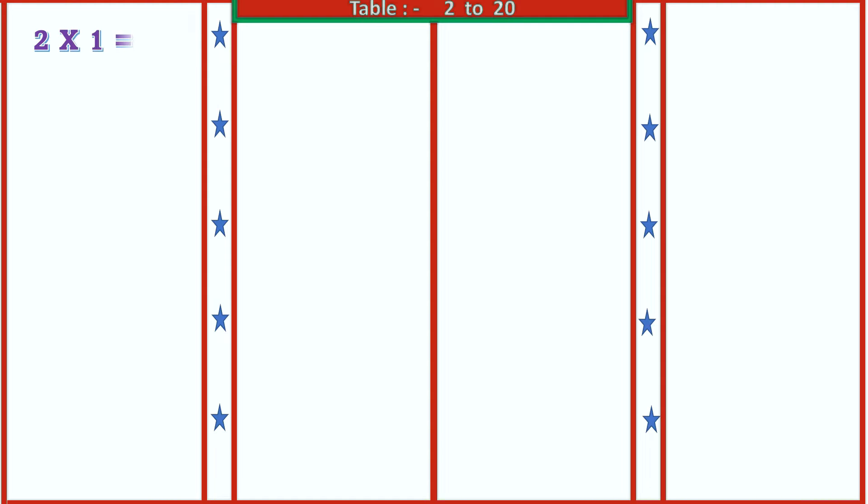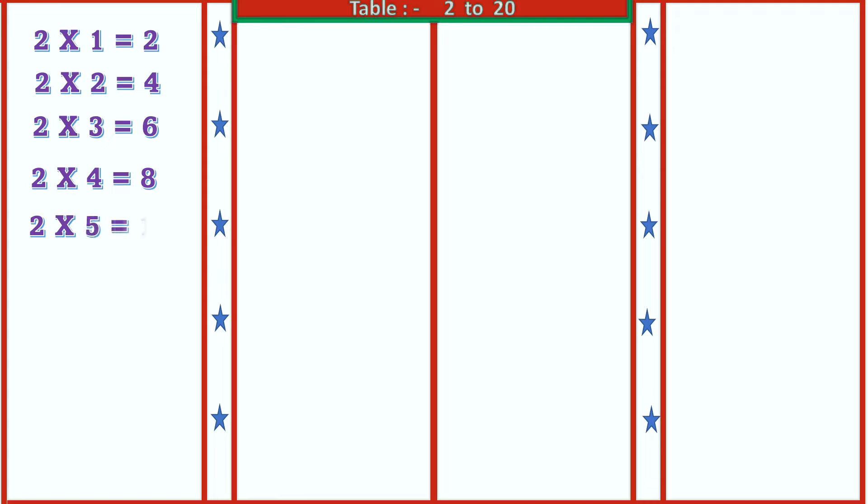2 1's are 2, 2 2's are 4, 2 3's are 6, 2 4's are 8, 2 5's are 10.